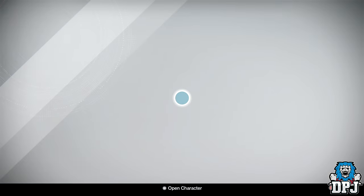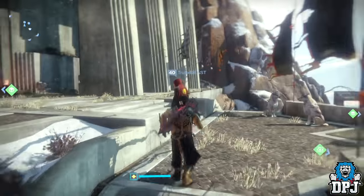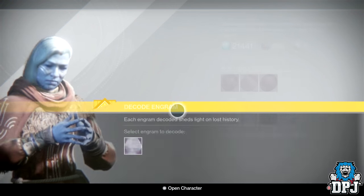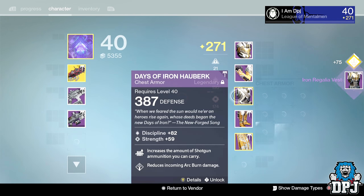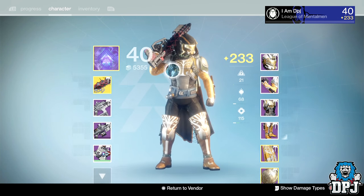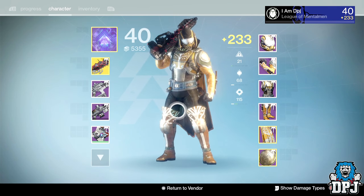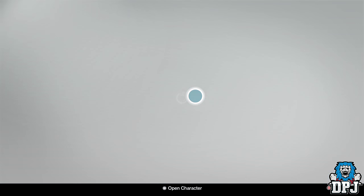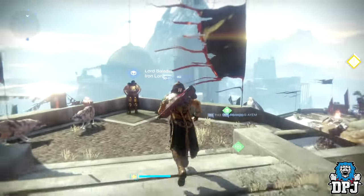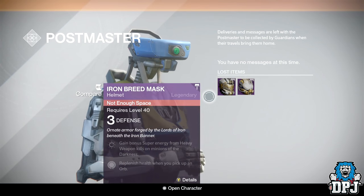If that's another helmet I'm going to kill myself. Come on game, stop this nonsense! My RNG is so bad, it's so bad. Let's see what it looks like anyway - the old school gear looks badass. That's five helmets I've had drop from these engrams. Five helmets - that's ridiculous.